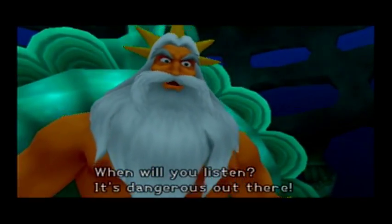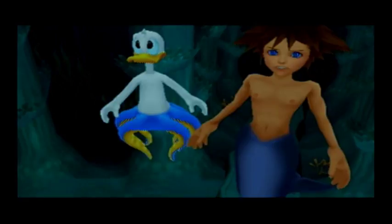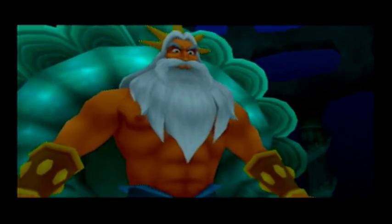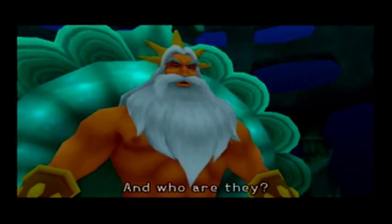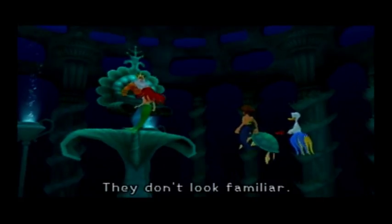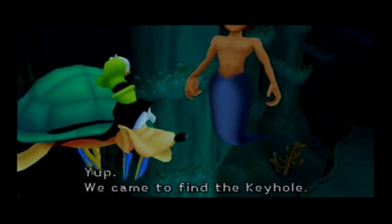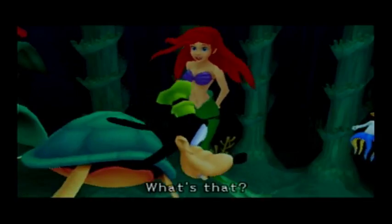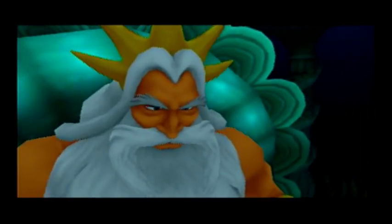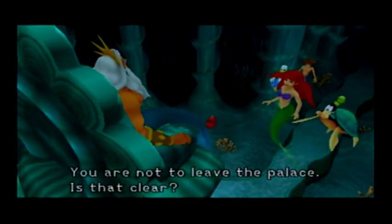When will you listen? It's dangerous out there! Strange creatures lurk outside. You swim before the ruler of the seas! He's got such an even temperament. King Triton! Who are they? They helped us fight out those creatures. They don't look familiar. We're from an ocean very far away. Yeah, right. They came to find the keyhole. The what? Who? There's no such thing — certainly not here. But Daddy! Ariel! Not another word! You are not to leave the palace! Is that clear?